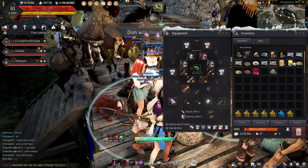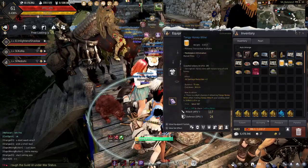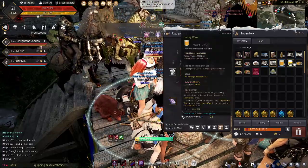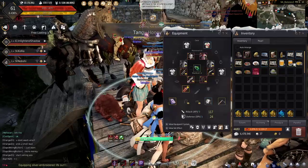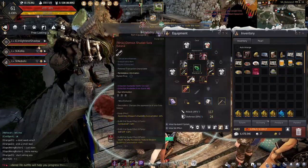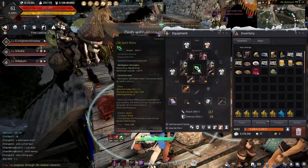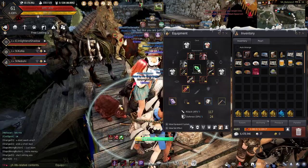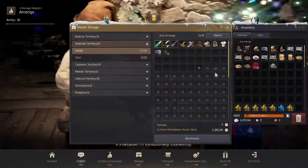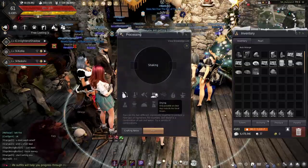I want to see if I can make around 100, and whether I make profit or lose money — that's partly why I'm making this video. Also, these life spirit stones are really good. It's decreasing 1.1 seconds from my cooking time, which is pretty good.